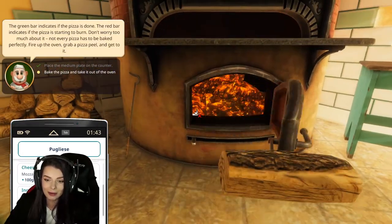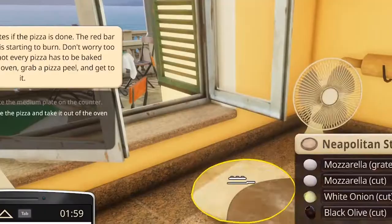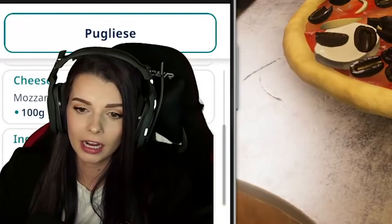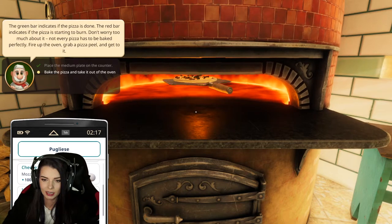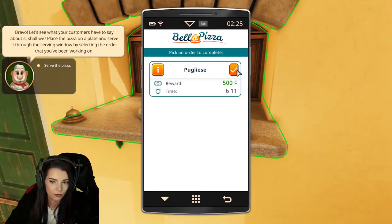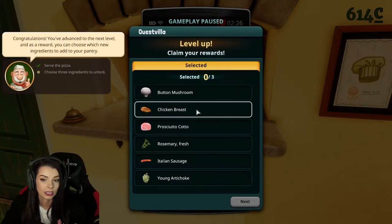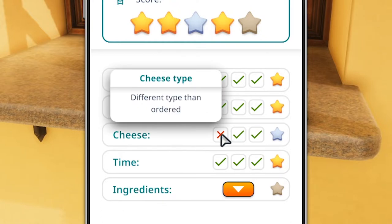I don't know if the pizza is gonna survive that — definitely concerning. Oh there we go — did I just throw one of my things out the window? Oh my god, I threw one of my things out the window! How did we do? I don't think we did well to be honest. We got four stars — I'll take it. Not happy — on our cheese, different type than ordered.